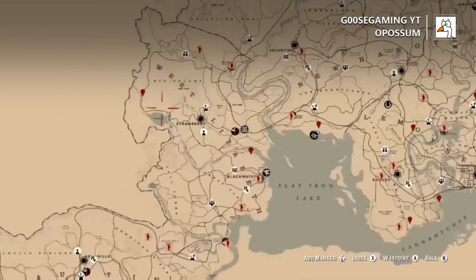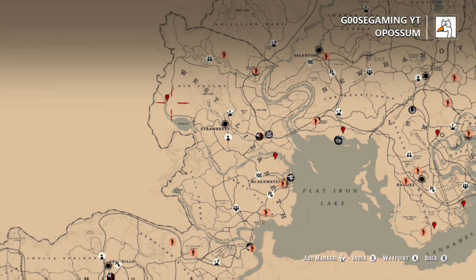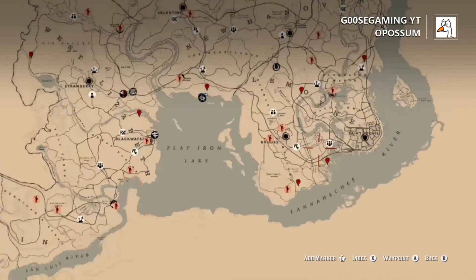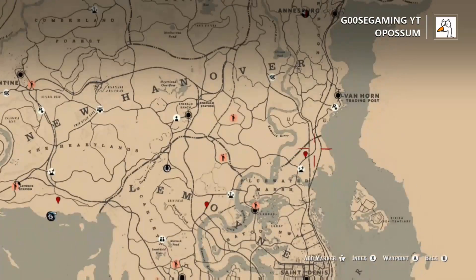So, opossum — these things are pretty tricky sometimes, but a lot of times you can hear their little tone; they make a screeching noise and then you can hear them actually hit the ground as they kind of play dead. They're found pretty commonly around water. One of my favorite spots would be the southern part of Rhodes. You can also find them over in this area just a little north of Blue Water Marsh.